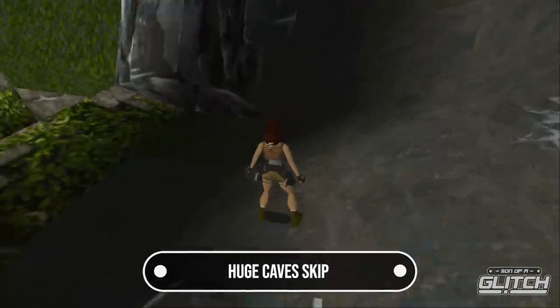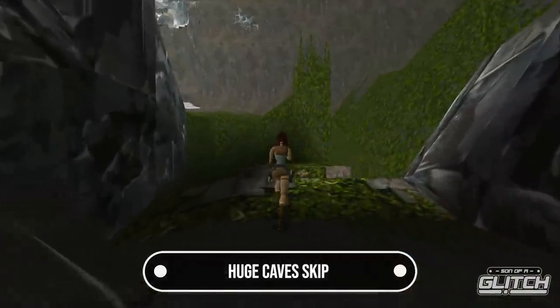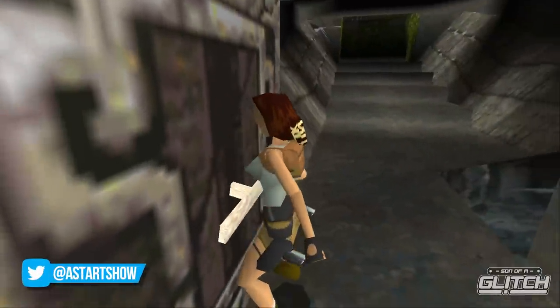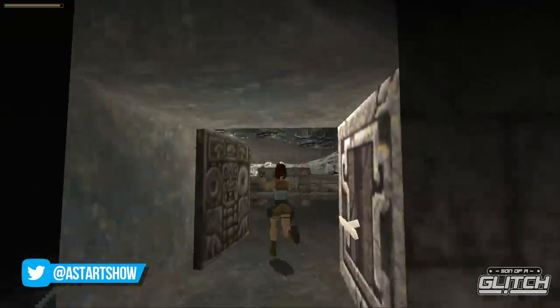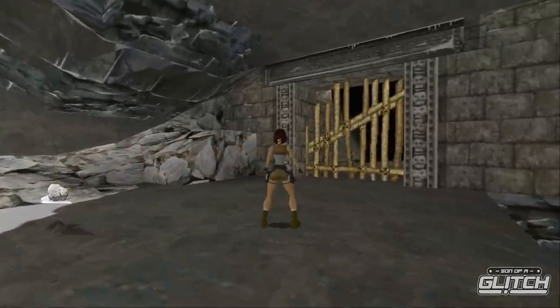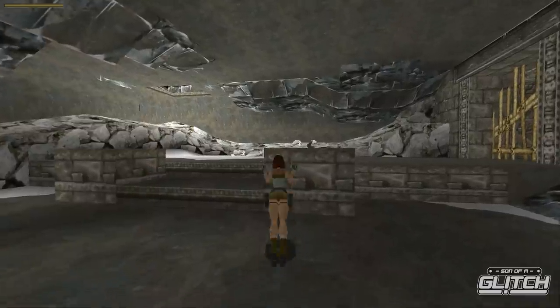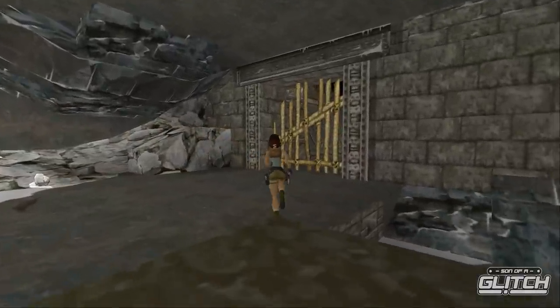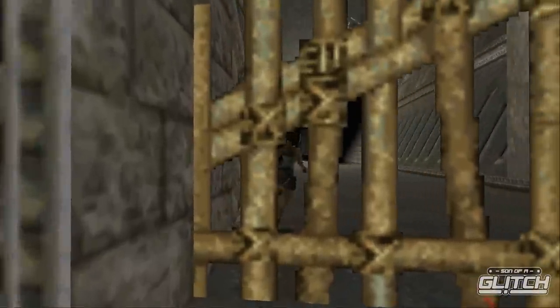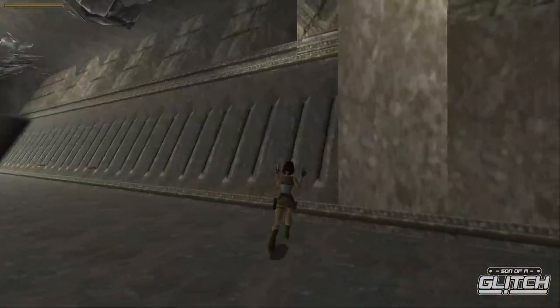Lara Croft has a flagrant disregard for walls in Tomb Raider, and nowhere is that more apparent than the very first level of the game, Caves. You'll reach a room where the back end of the level is blocked off by a large wooden gate, meaning you have to go the long way round. However, if you run at this gate at roughly this angle, jump at it from a distance, and then grab whilst in the air, Lara should go straight through the gate without any resistance.